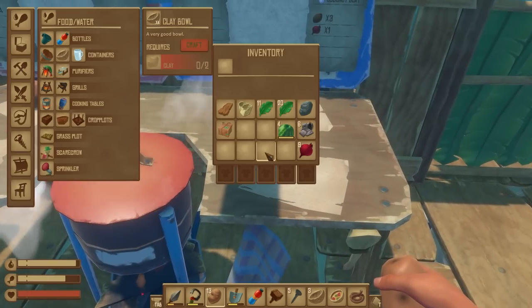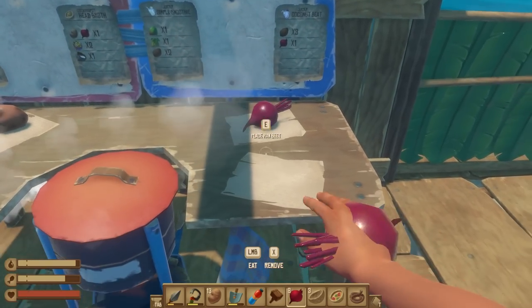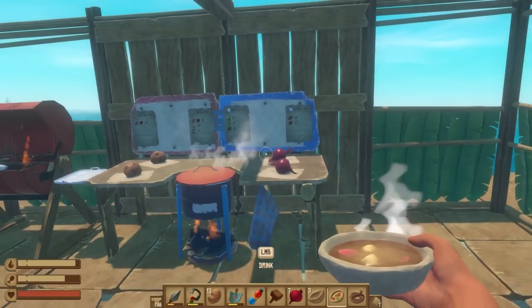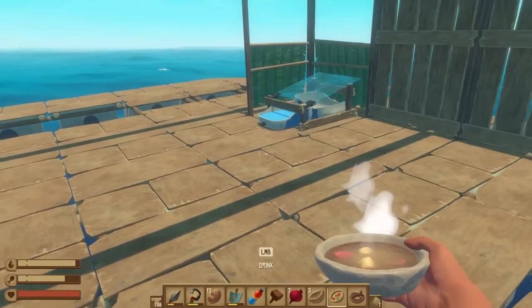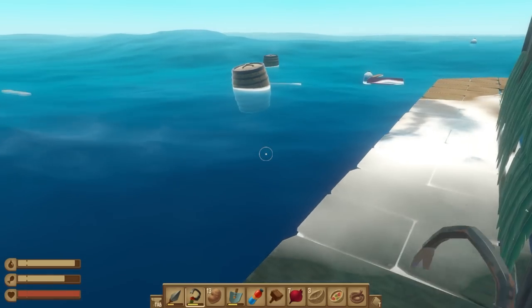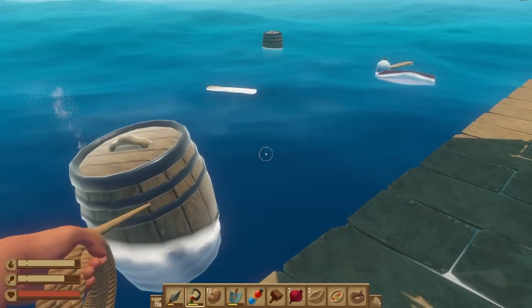We're going to want to keep a stock of clay bowls around to fill up with vegetable soup. I have no idea how good this is going to be, but we definitely want storage for the ready meals. Also, so many barrels — I need more scrap.